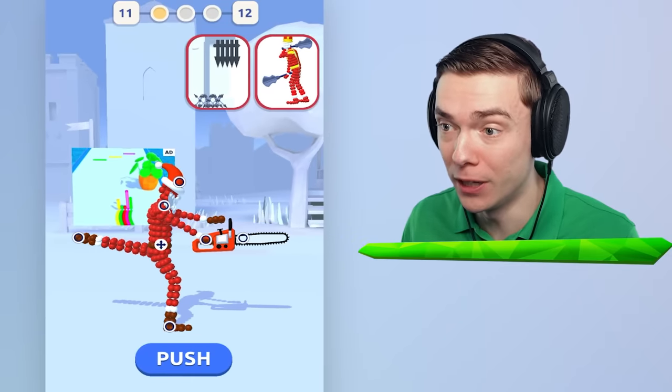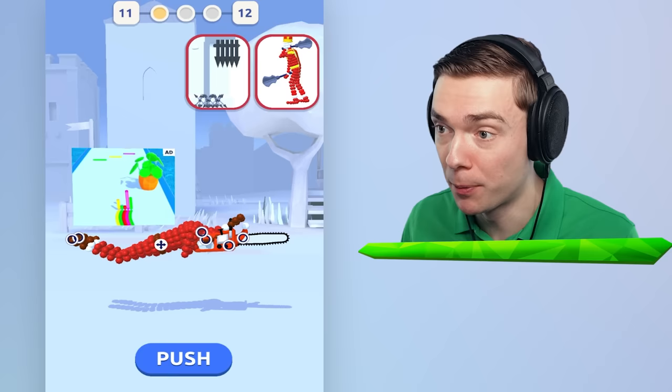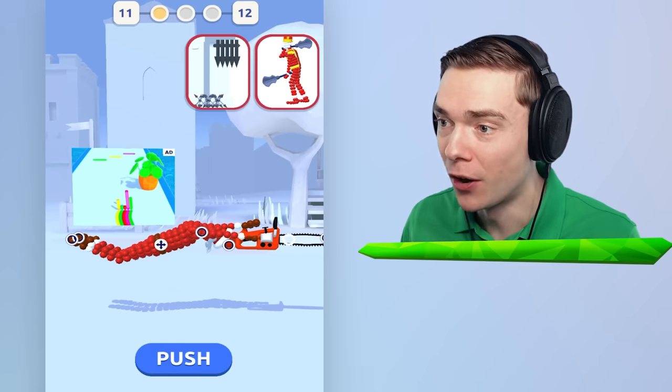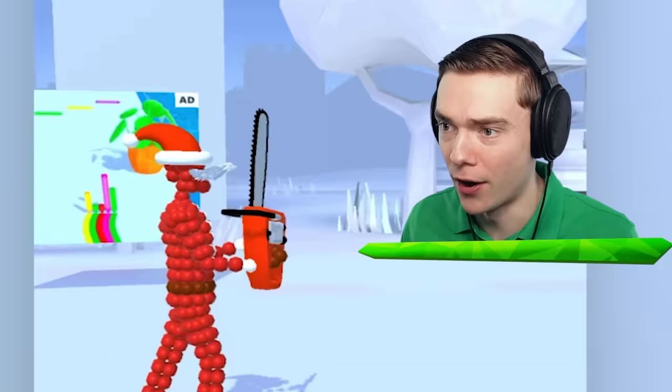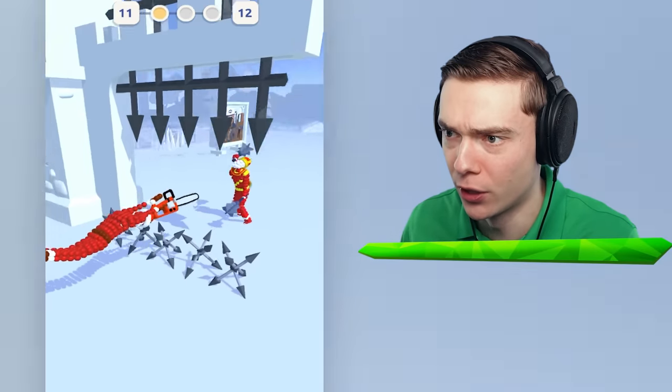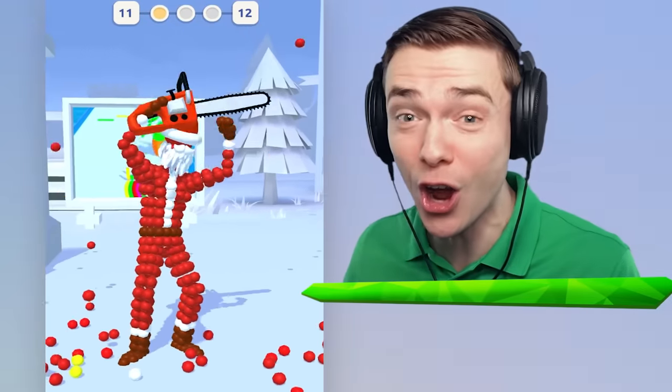Ugh! Alright, so we gotta avoid the bottom because there's a fence, and we gotta avoid the top because there's a gate! Alright, this is gonna be a tough one but we got this! Come on, Santa! Stretch your legs! Just like that! Alright, here we go! Super Santa flying through the gate! Yes! Beautiful! Whoa! Right in between! That was awesome!